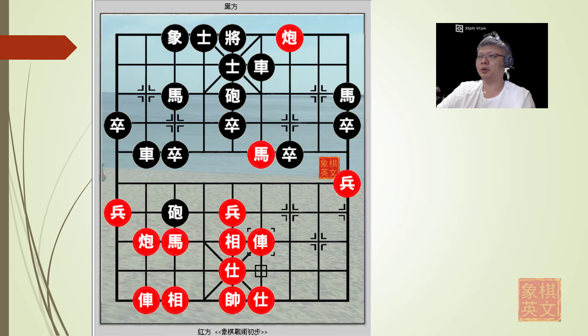Because red had protected his chariot, black was afraid that red would prepare to capture the cannon, and he decided to defend with r6+2 to prevent that.